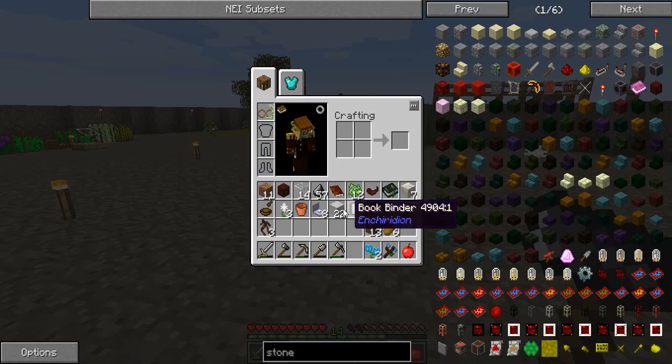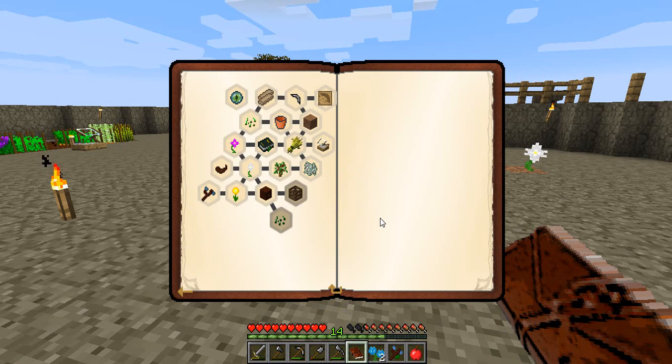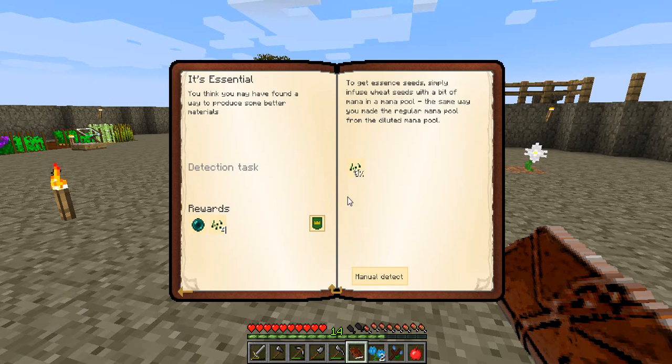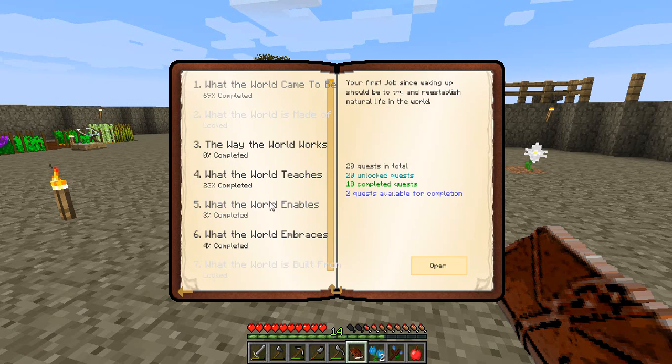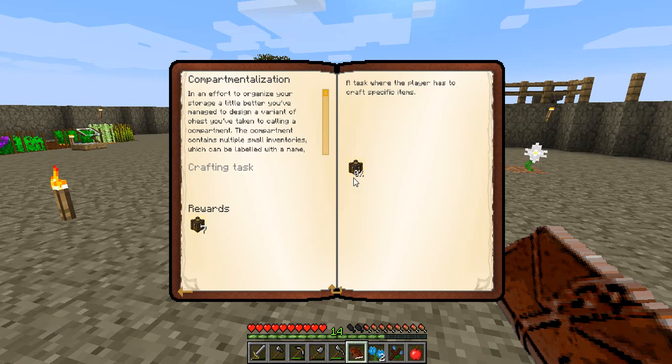Now to get into what we're actually going to be doing today. This is, as I said, going to be a very storage-based episode. Compost bin — it's essential, we'll get to this later. Focus, Roan, focus on what has to be done. What the world embraces — yes, what the world embraces. So we've got a few things here that we want to make. First thing we're going to do is look at compartmentalization, so we need to make a compartment.